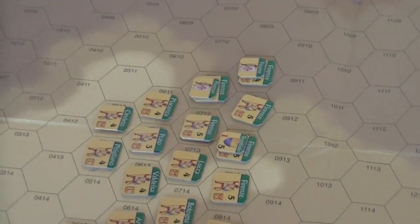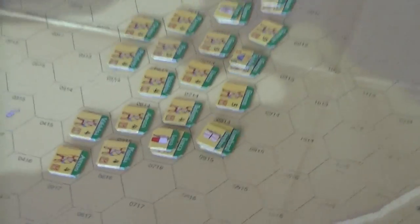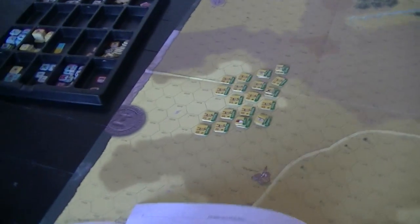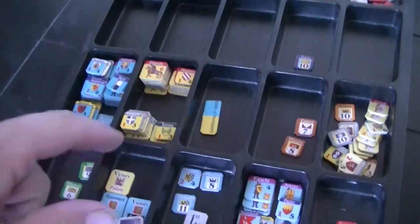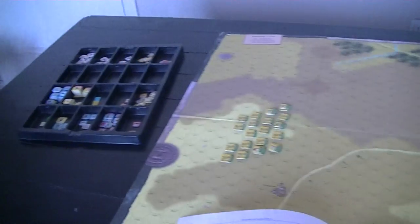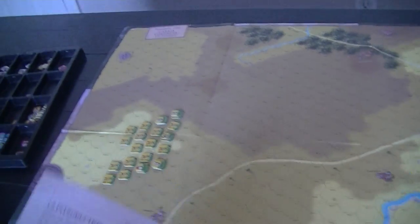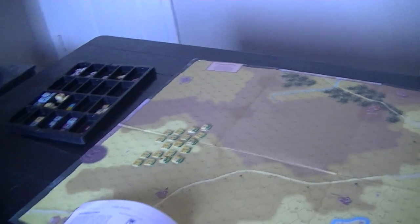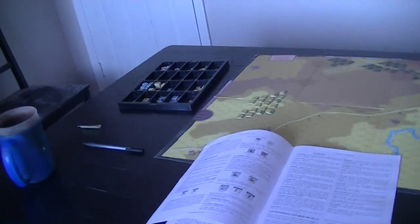Units are color-coded for their command — so this unit is one command, these red guys are another, and we've got blue ones, which I think are the Guelphs. Each battle is going to have two sets of setup: basically you can do it as a set-piece battle, or as a kind of meeting engagement, giving you a little bit more room to engage the enemy.